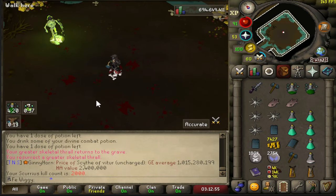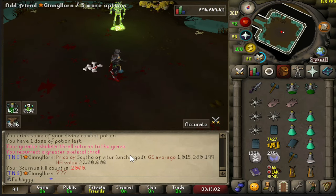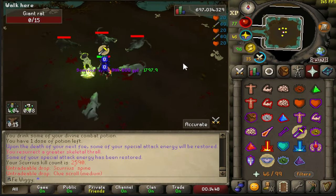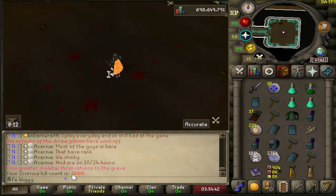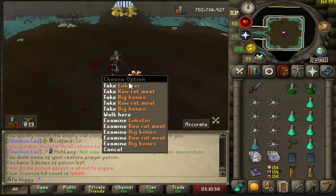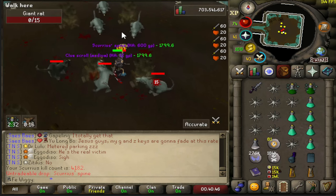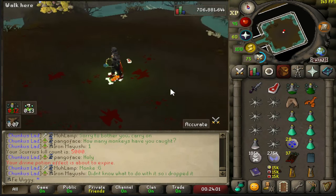And there's 2000 kills — we are slowly getting our way to the pet drop rate, which is only 1 in 3000. Never lucky. Well, there is 3000 kills. And there is 4000 kills.